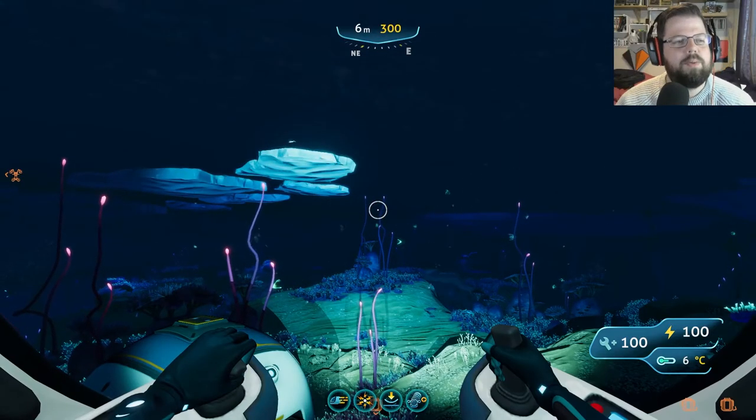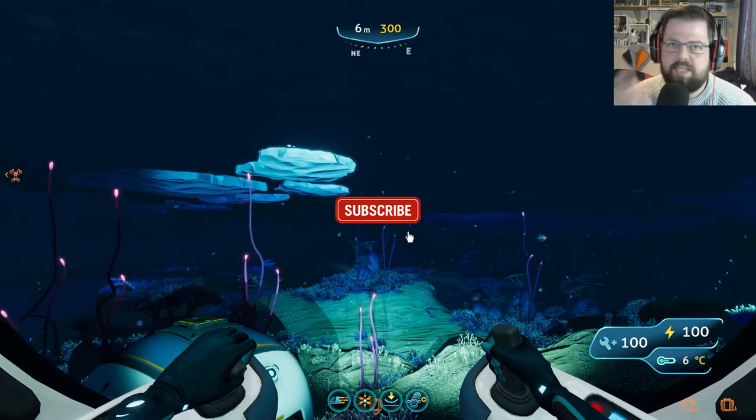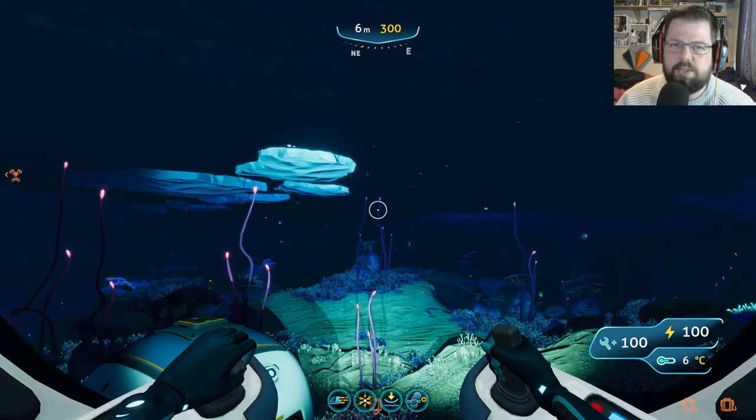Howdy, my fellow frozen spackernauts, and welcome back once again to another tips and tricks for Subnautica Below Zero. Today, super quick, to show you all how to find the baby young cotton anemone — the young cotton anemone.